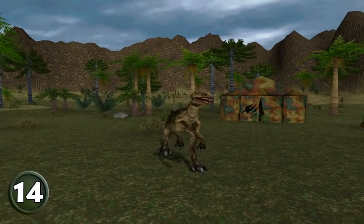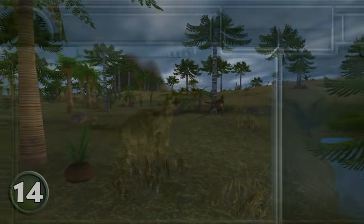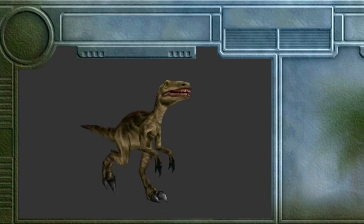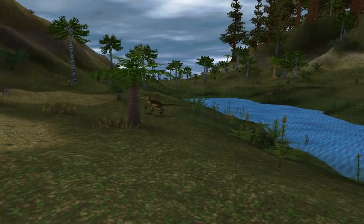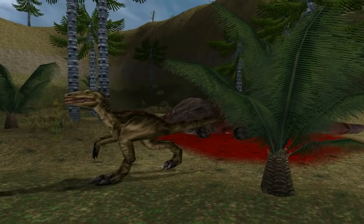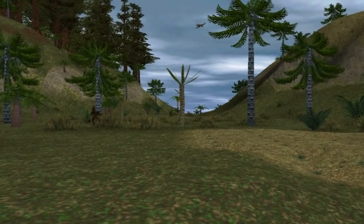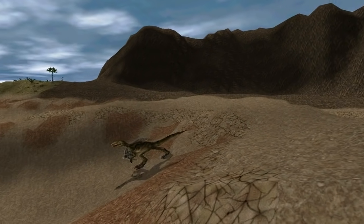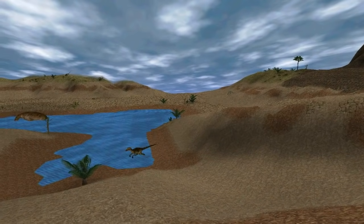Coming in at number 14 is the first dinosaur ever designed for the series, the classic novice rank predator Allosaurus. In my opinion, it's the perfect transition into the meat of the games — moving out of the early tier, more or less defenseless animals, and into the more dangerous beasts. It's a great stepping stone and an integral part of any new hunter's initiation. We've all been ambushed by a random spawn Allosaurus before. And while I do love its role as a medium-sized predator, the details of its design are what keep it lower on this list.